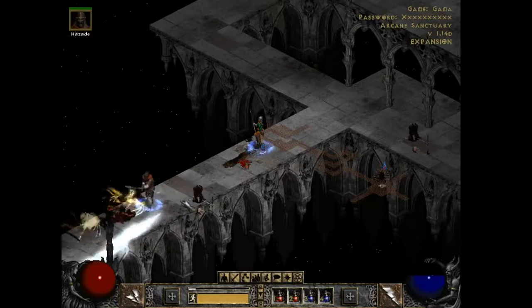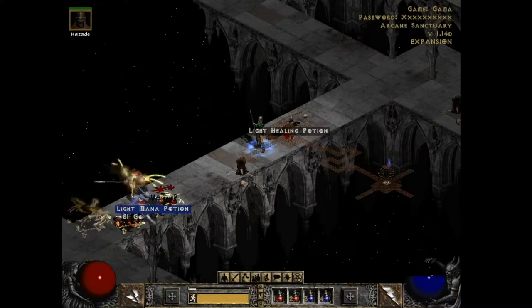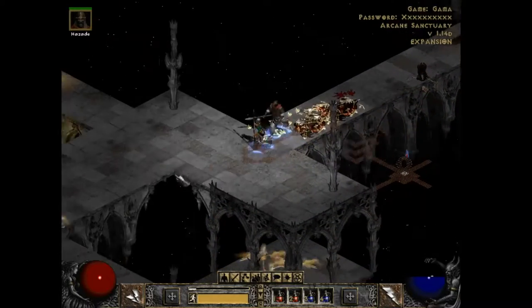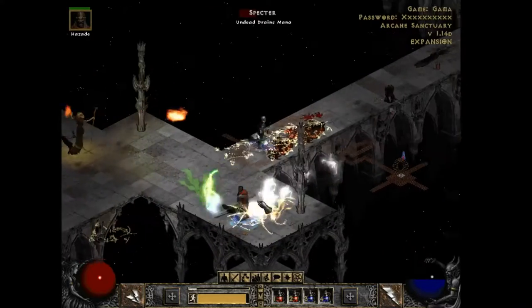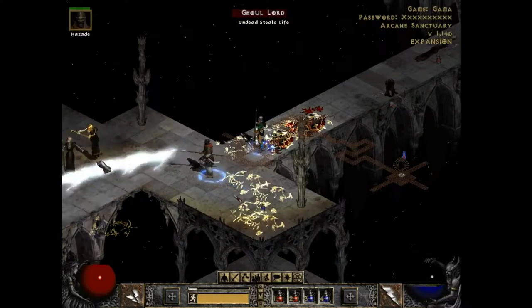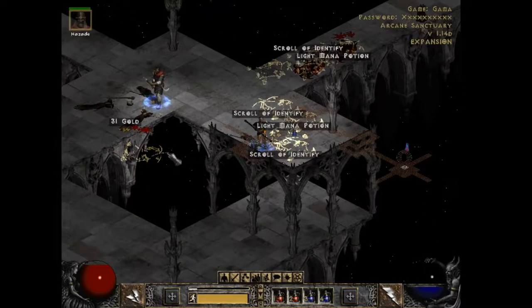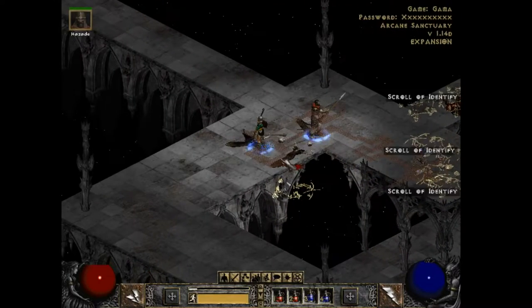The Arcane Sanctuary is fairly expansive and will generally contain this mix of enemies — Ghosts, Ghoul Lords, and the Minotaur you saw earlier. I don't know exactly what their name is in this one; it doesn't come to mind. I guess next time we fight one of them, I'll check.